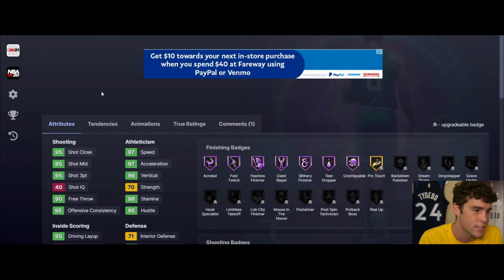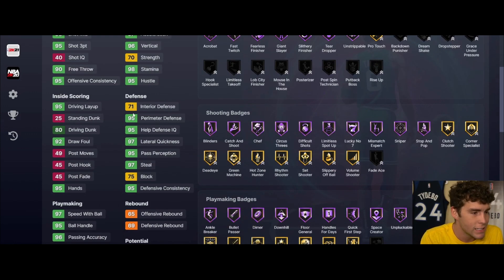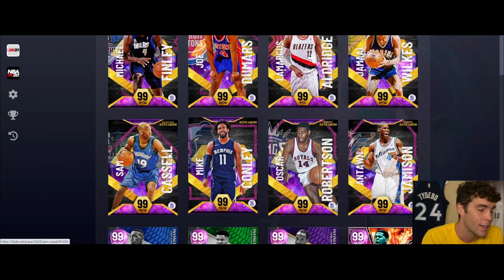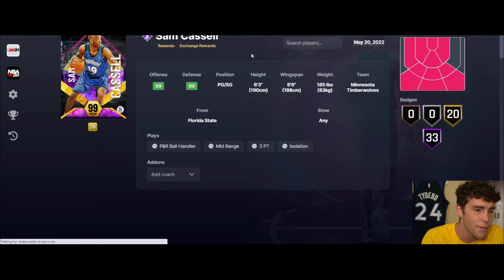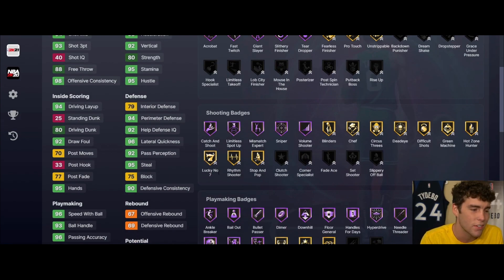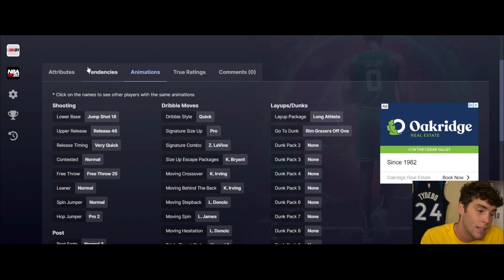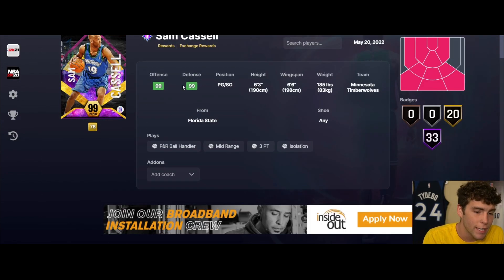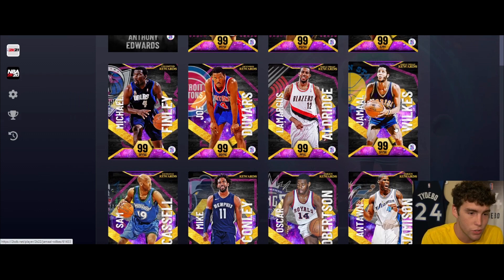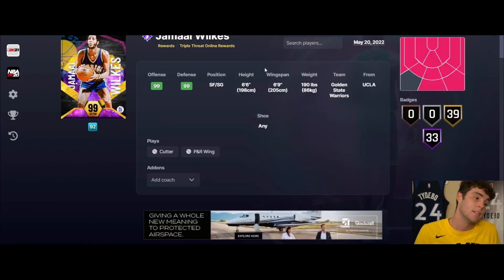Mike Conley I think is the level 33 reward - 6'1", 6'5" wingspan. The card is not going to be great. Quick dribble style, Kobe size-up escape, great dribble sticks, jump shot 22 on very quick, but just a 71 interior - that's not cutting it for this day and age. Sam Cassell in the exchange - 6'3", 6'6" wingspan, hot spots above the break, 79 interior, 75 block. Jump shot 18 on very quick. Dribbling is going to be good but there's more to the picture than just dribbling.